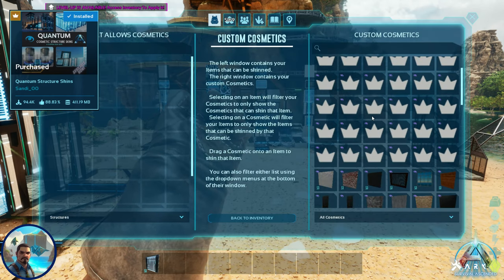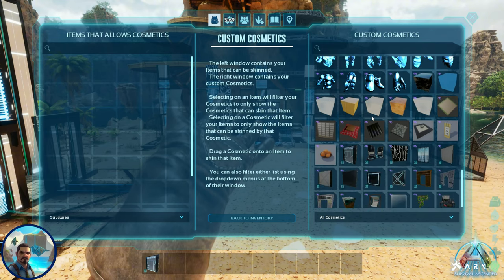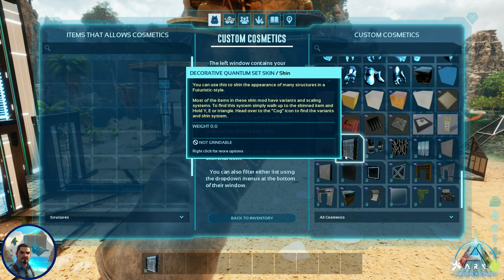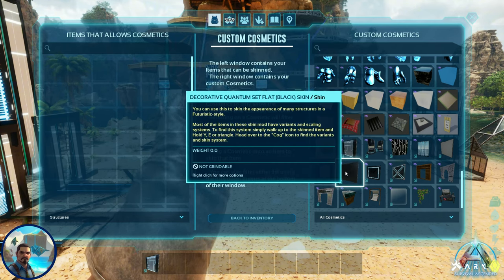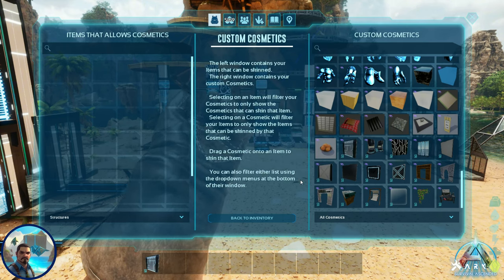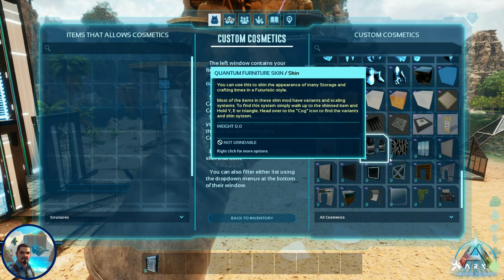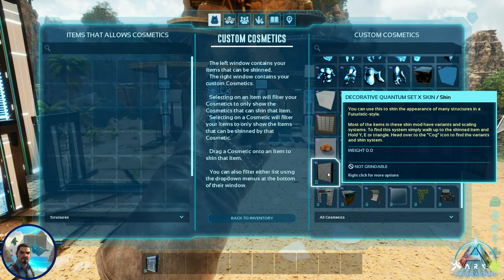The first mod we're looking at is the Quantum Structure Skins mod. This mod has nine separate skins — eight for your structures and one for your inventory items and decor structures. We're going to go through each one, starting with the Quantum skin, then show how the others work.